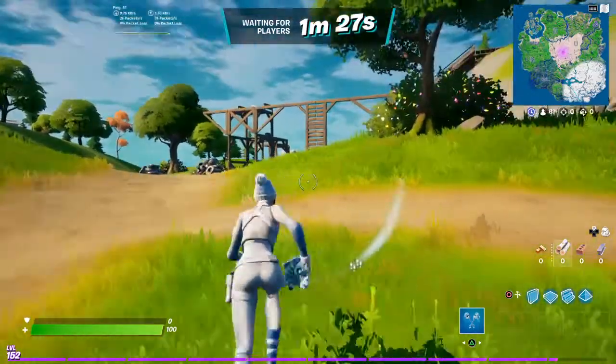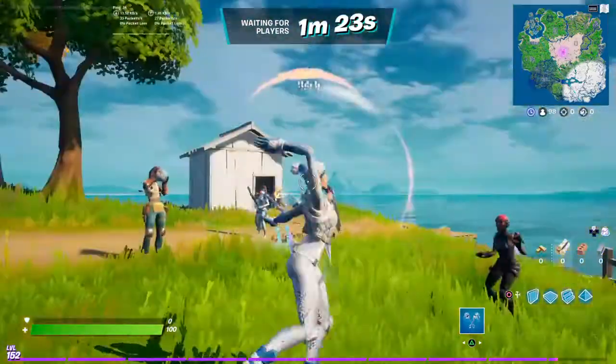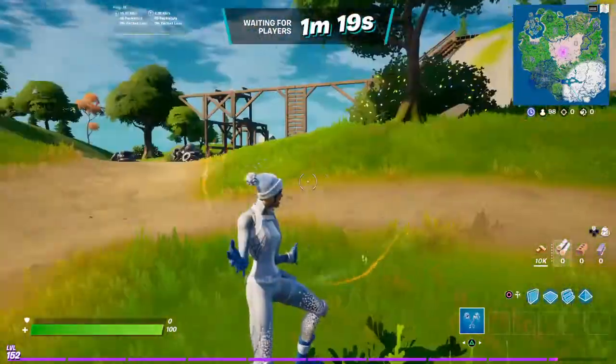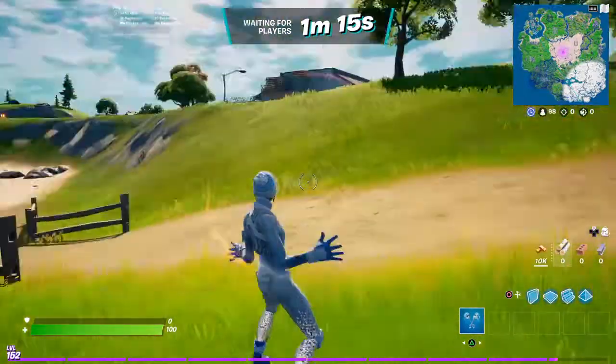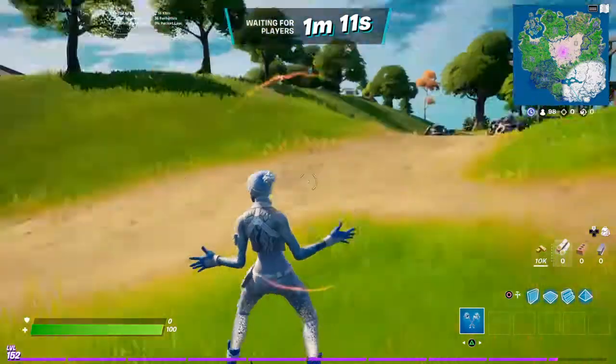Alrighty guys, let's check out this Frosty Squad with her nice pickaxes. It's a pretty nice skin. I didn't give her any back bling, although there are some good ones that do work. I gave her the flaky contrail and the glider that we got.